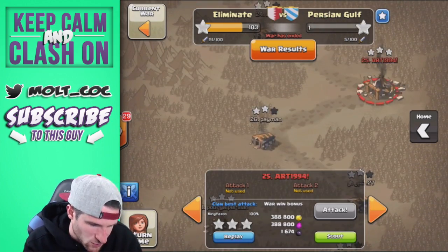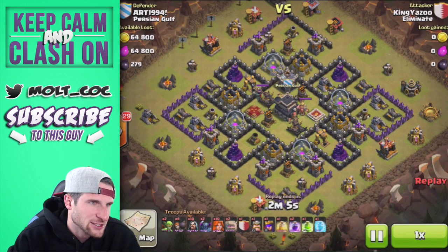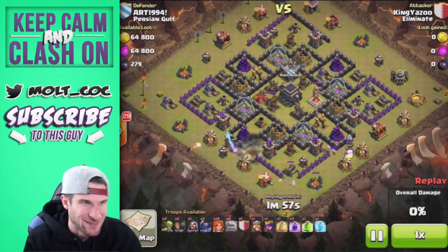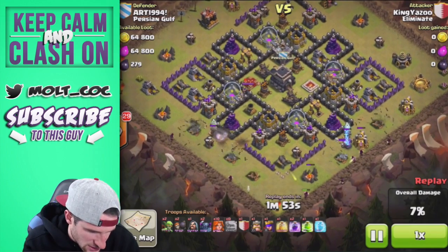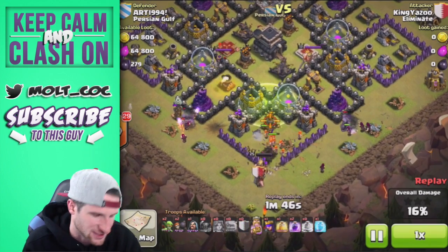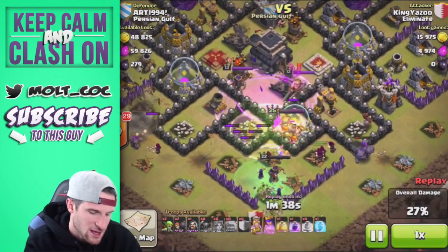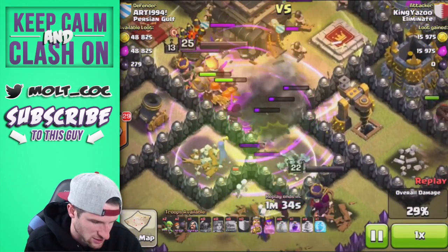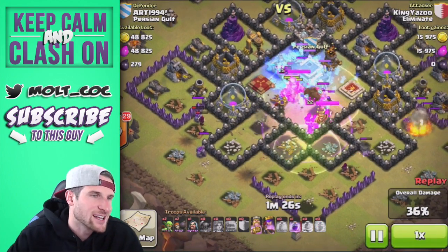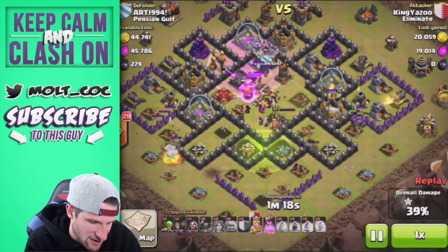That base wasn't too hard. Now let's watch some three-stars. This is Yazoo — he's a streamer, King Yazoo, so definitely check him out on Twitch. He's going in with two golems and a whole bunch of valkyries, doing a GoValk strategy. Those valkyries with the PEKKAs heading into the center — there goes a rage spell, the heroes are already down. It took literally no time because valkyries do so much damage.